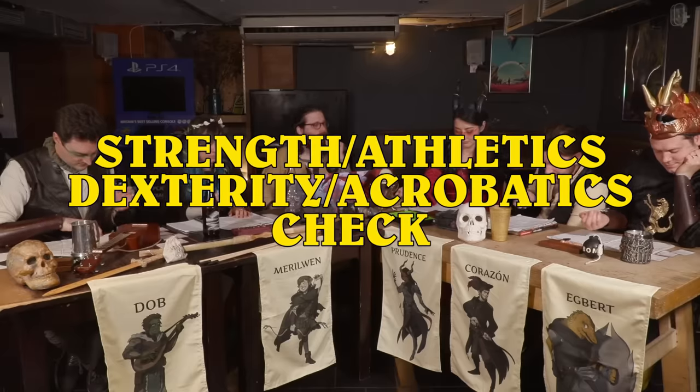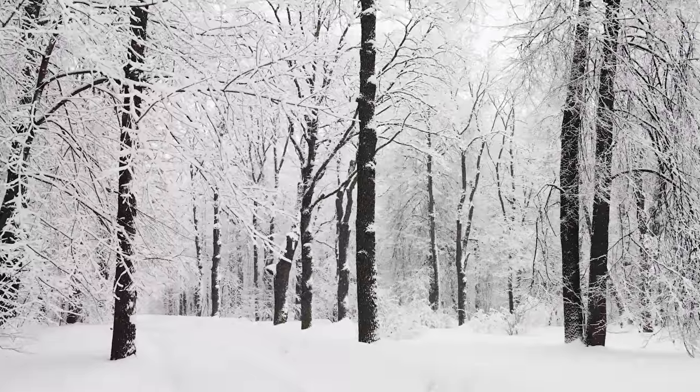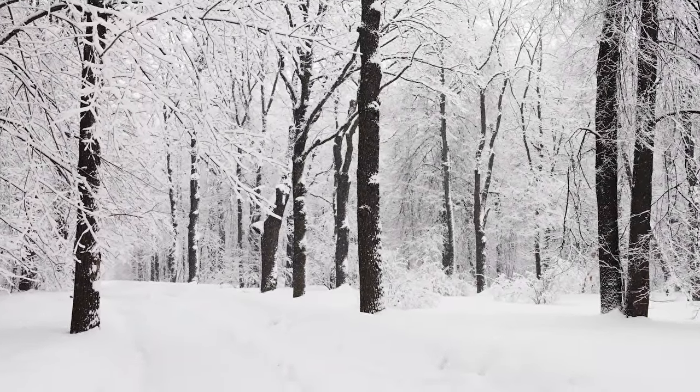Could you all make me either a strength athletics check or a dex acrobatics check in order to get up this incline? Nat 20! 19. Strength — 15 plus 4 is 19. 12. You were just looking to beat a 10, so we're good. Everyone makes it up. Corazon runs up kind of gallantly. Begrudgingly, it does look kind of cool. You emerge onto a plateau where there are some trees that give decent coverage, a nice clearing, and a sheer rock face that overhangs slightly — a perfect place to pitch camp. Would you like to check it for traps first?